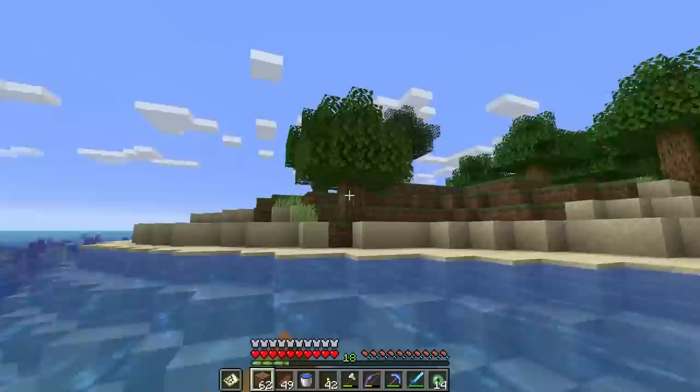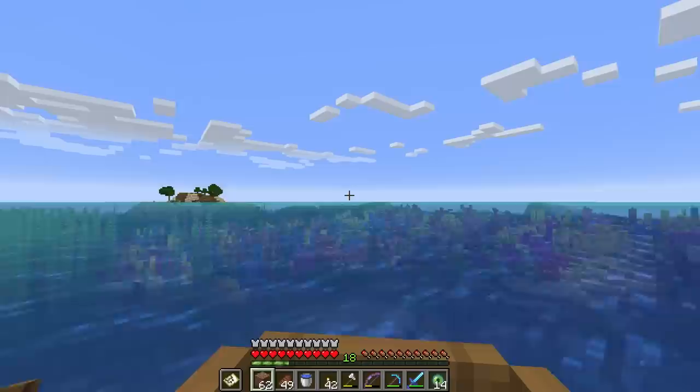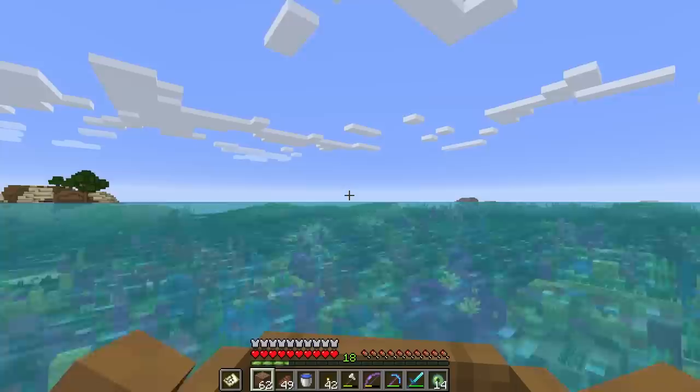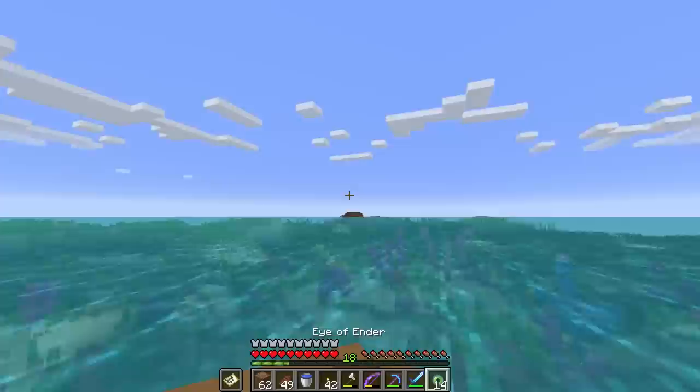Make sure you keep note of which direction your Eye of Ender flew because that's the way you need to go. For us the Eye of Ender flew out towards the ocean, so we should head that way. I recommend going 150 to 250 blocks before you throw another Eye of Ender, because they break and you could lose them if you're throwing them every 20 blocks. We'll throw it again — it goes over that way, so I still need to go in this direction.